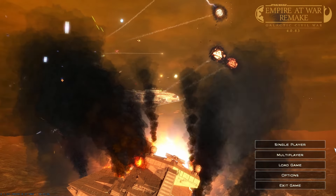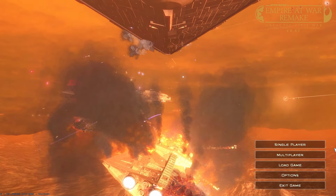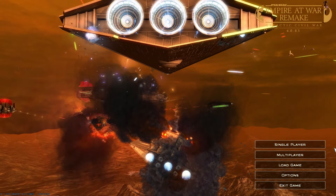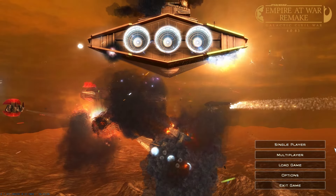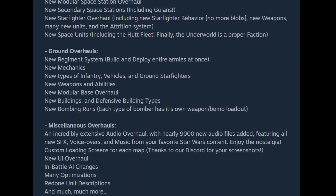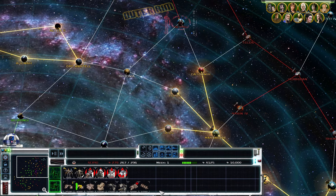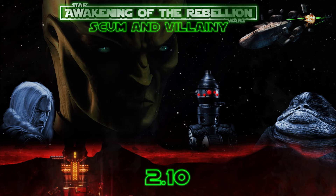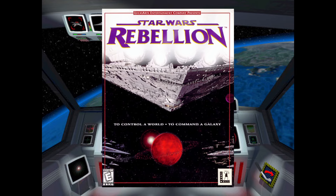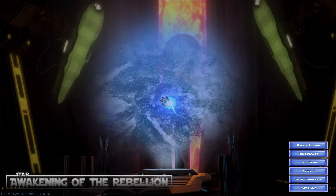Empire at War Remake is another big overhaul mod that's been considered complete since its 4.0 update. It gives the game a major graphical overhaul with some really cool visual effects and tons of new audio files, and it also adds a bunch of new features and changes that make it its own unique experience. Awakening of the Rebellion seems like it's a little harder to get into than the other mods, but some people say it's their favorite. It's inspired by the older strategy game Star Wars Rebellion, adds a lot of content, and can get pretty difficult, so if you want a challenge this might be what you're looking for.